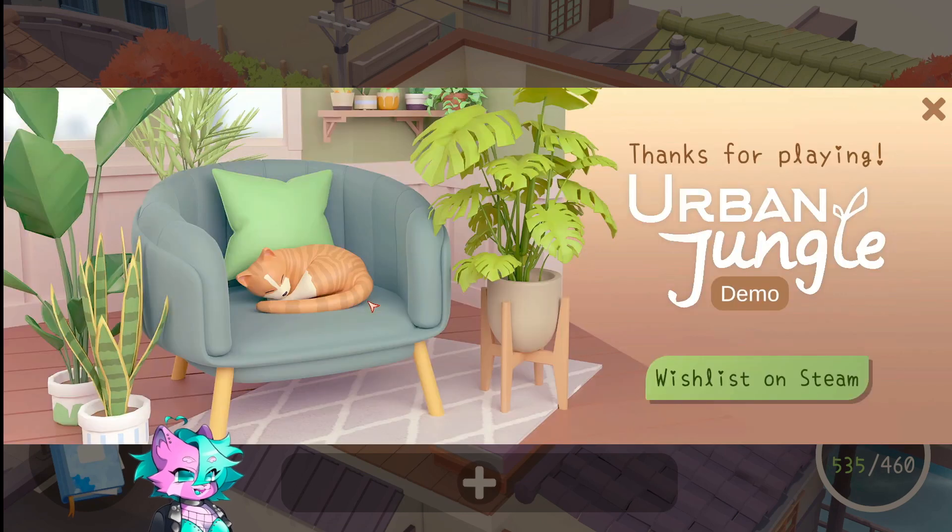Looks like that's the end of this demo for Urban Jungle. Please wishlist this on Steam — it is so cute, as you can see already. The music is great, it's just so good. It's so cute. Plus there's little kitties! Kitties and plants — who doesn't love them? Thank you so much for joining me. I'll see you next time! Bye-bye!